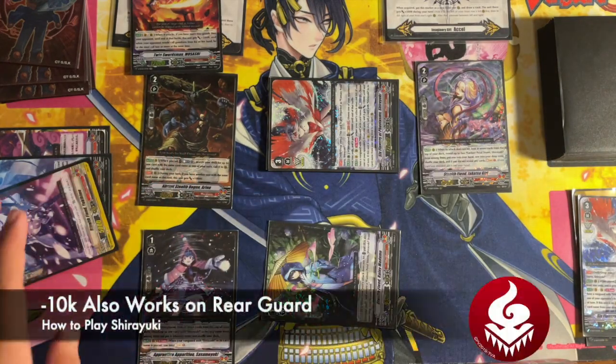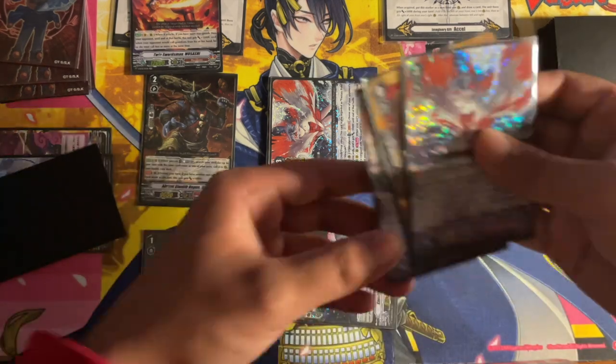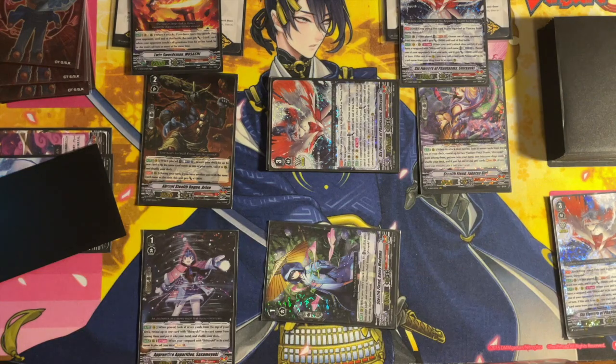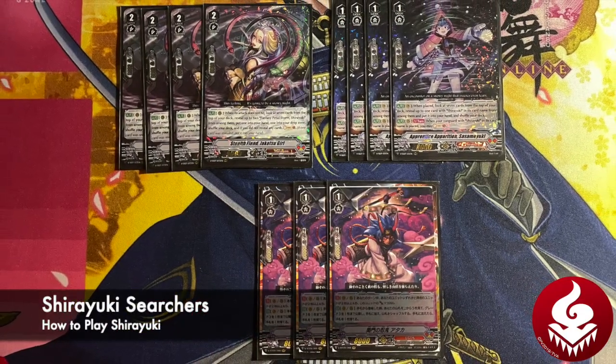At the cost of counter blast one, one of your opponent's front row units gets minus 10k until the end of turn. And if she's on vanguard circle, she can call a unit with Shiryuki from your drops into an open rearguard, helping you extend further to get another attack or minus more power from your opponent's vanguard.